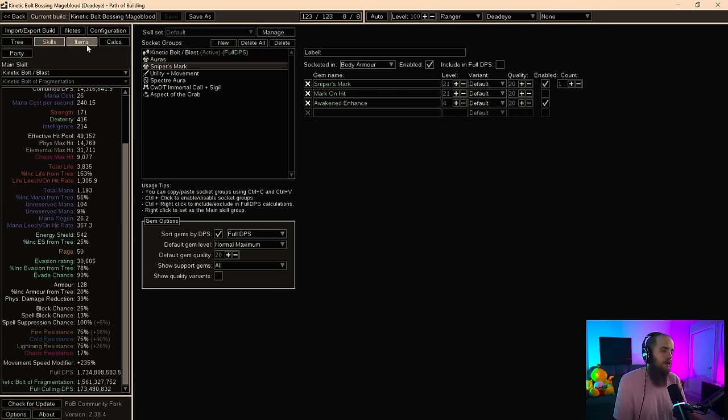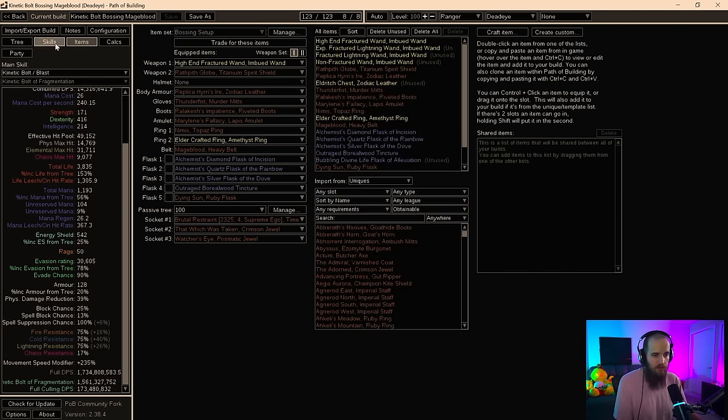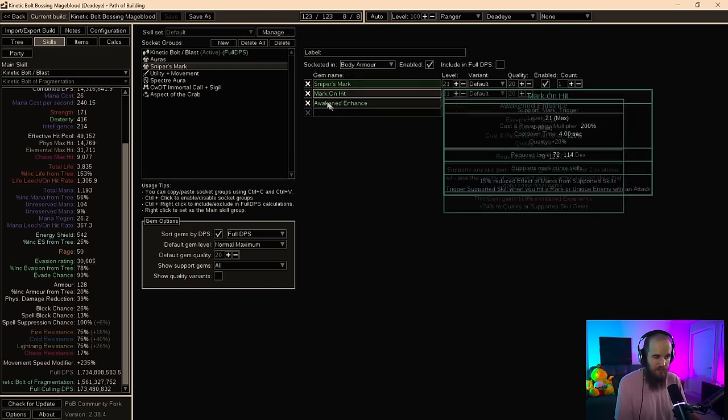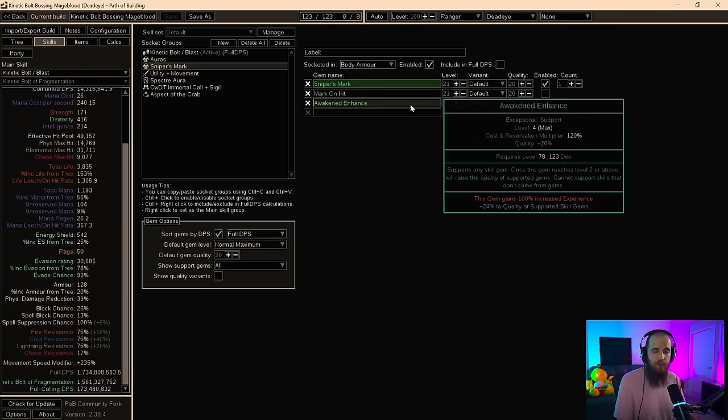We're going to be using Volatility, Awakened Lightning Pin, and Elemental Damage with Attacks in the bossing setup. With Sniper's Mark, if you want to, you can get a separate Replica Heres' Ire with a 4-link and a 2-link and insert Enhance in here — this is something you can do. It is like 5% overall damage, but realistically you don't have to do this if you don't want to. You can just unsocket the Spellslinger and hard-cast the Sniper's Mark without the Enhance and it will be more than fine.